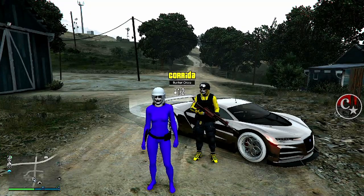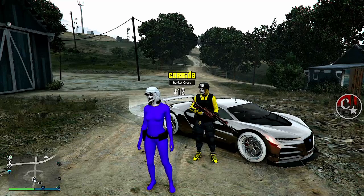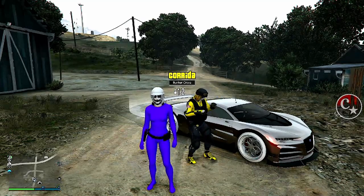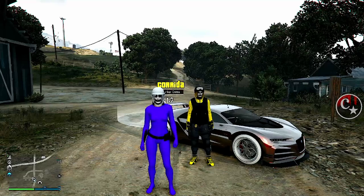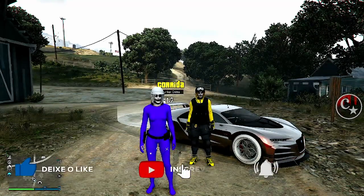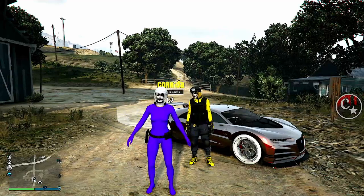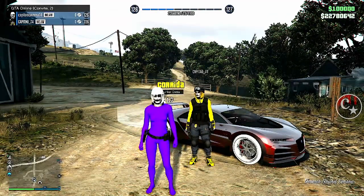Por que que é semi-solo? Porque o nosso amigo vai estar nos ajudando por volta de 10 a 15 minutos no máximo, e aí depois ele é obrigado a sair da sessão pra gente continuar a duplicar. Massivo, um carro atrás do outro. Então siga o tutorial, deixe o seu like, se inscreva e ative o sininho. Esse glitch foi trazido pelo Glitchman Online, o francês.